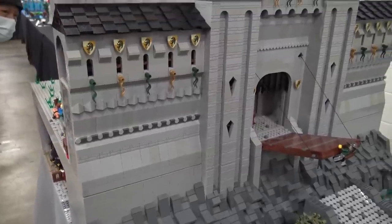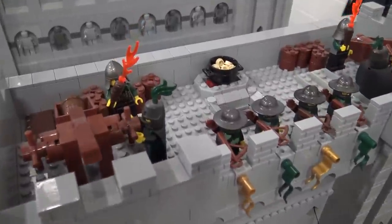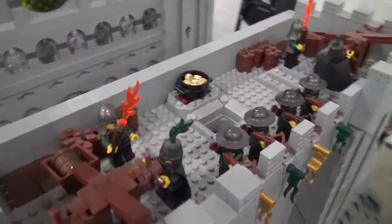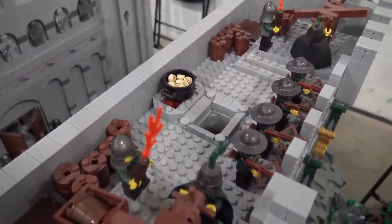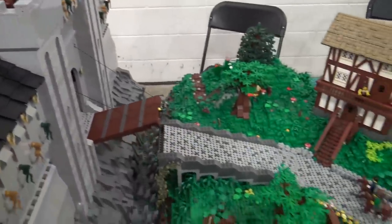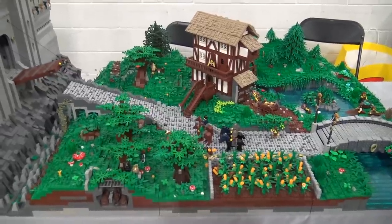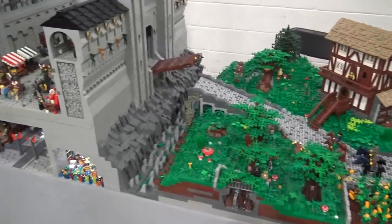It also has a bucket of hot sand to dump down a murder hole if there are invaders going through the gatehouse. In popular culture, you'll see hot oil being dumped down on invaders, but in reality oil was really expensive in the Middle Ages. So they'd use sand — sand can hold a surprising amount of heat. You can heat it almost to the point where it becomes glass.